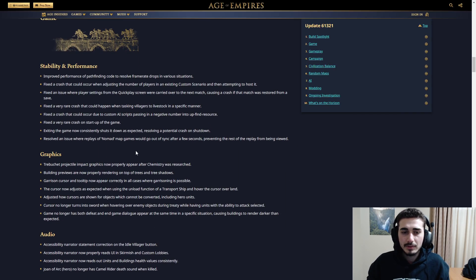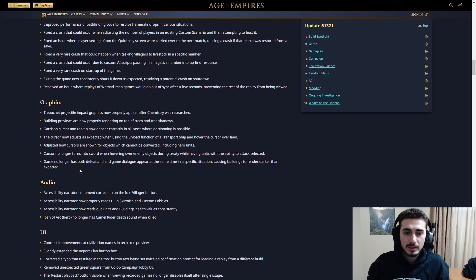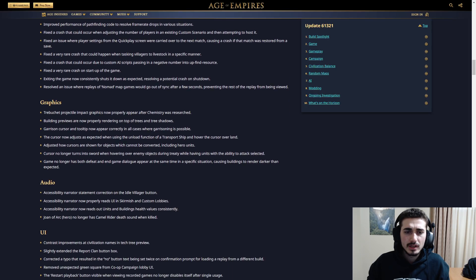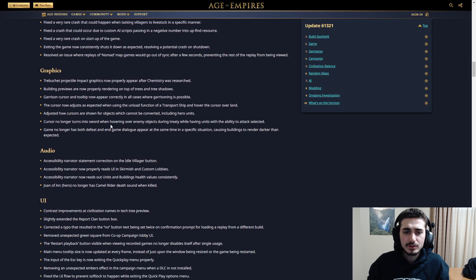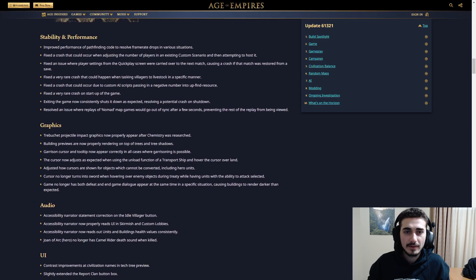For the game, there are a couple of things I want to highlight. They fixed some crash issues and some graphic issues — nothing too crazy. The cursor now behaves as expected when using the unload function of a transport ship and hovering over land. This always used to be buggy for me, so I hope this fixes some of the problems I was having with it.